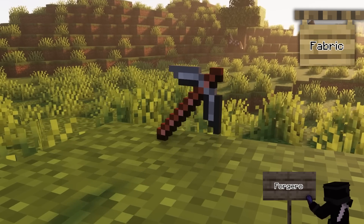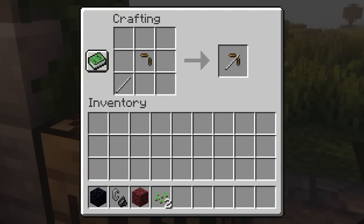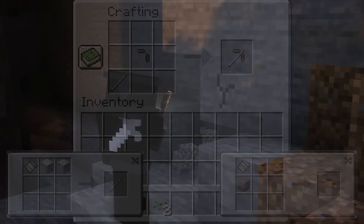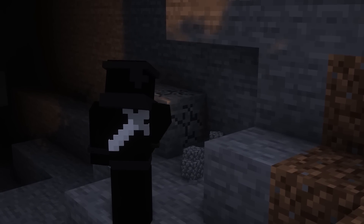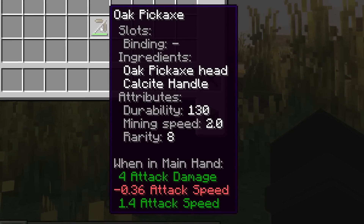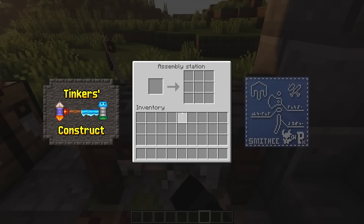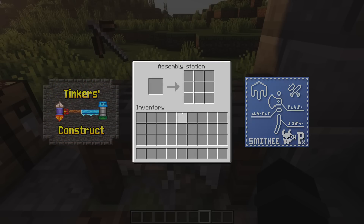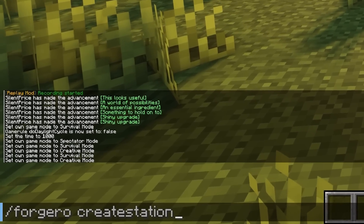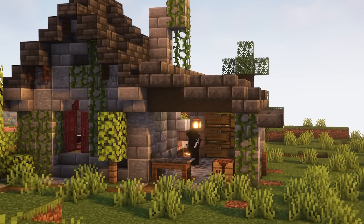Forgero is a mod which focuses on tool creation and customisation, as well as upgradable tools. You can create a range of different types of tools — all you need to do is create the different parts of the tool: the handle and the head. Once you craft both of these, you can put them together in a crafting table to get your very own tool. Each type of tool has different attributes like rarity and durability. This mod has taken some inspiration from mods like Tinkerer's Construct and Smithy, but has put its own spin on it. If you are struggling with materials, you can input the command slash forgero create station, and it will generate a small workshop for you to explore with all the stations and materials you need to get started.